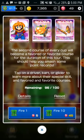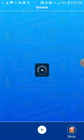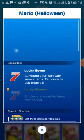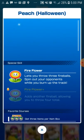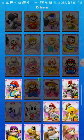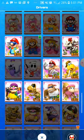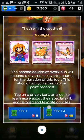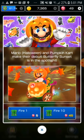Hey guys, it's InklingBoy here and today I'm going to be pulling on this pipe because I kind of just want to pull on these pipes. I really like the look of these characters — I really like Halloween Mario, I like his little cape, and I do like Halloween Peach too. I'll probably get trash but it's fine. I'm pulling on both pipes. It's my rubies, I do what I want, it's no big deal.